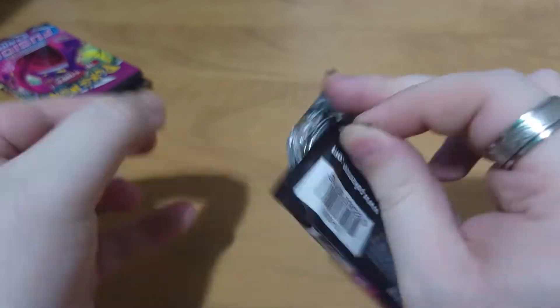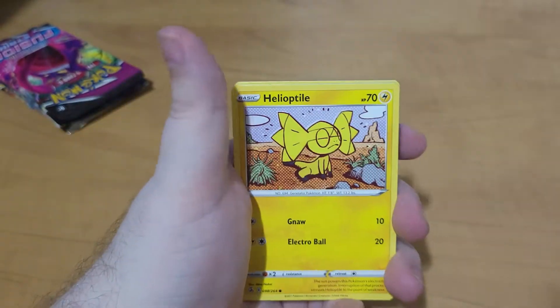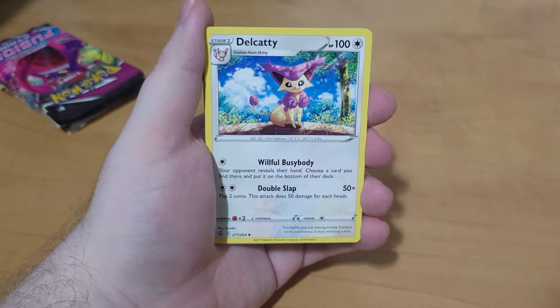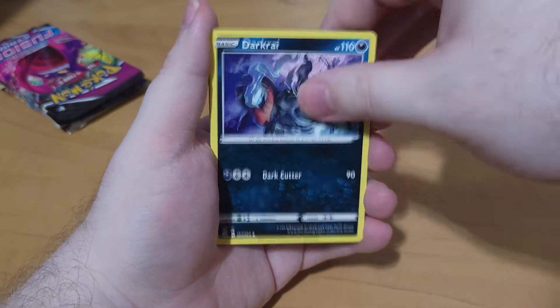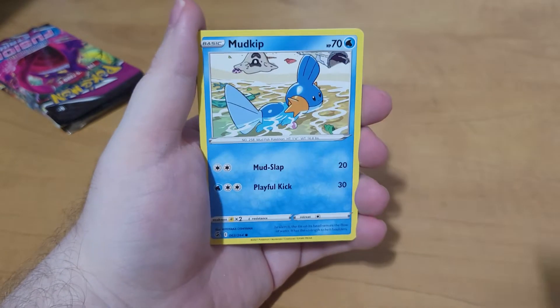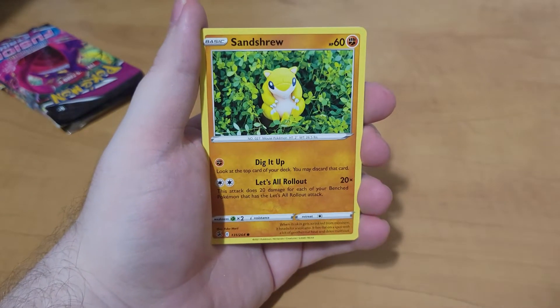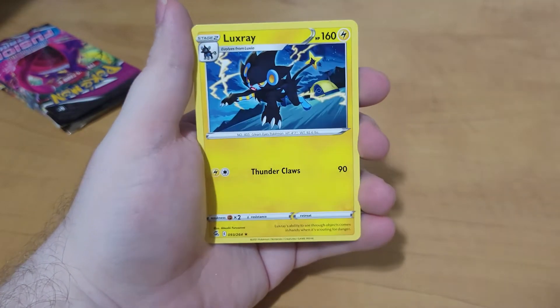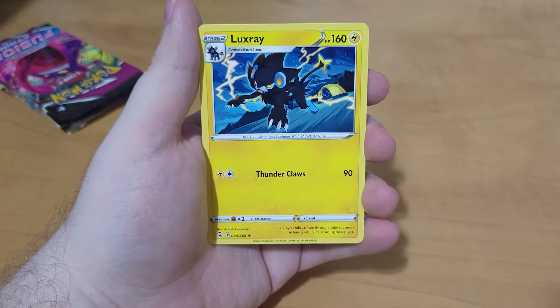Let's start with the first pack. We got Fusion Strike, which I understand isn't everyone's favorite pack, but Fusion Strike and Chilling Rain have been very good to me lately, so they're actually rising to become one of my favorite packs. We got Gussifle, Mudkip, Sandro, Hunttail as the reverse, and Luxray as the rare. Cool, cool.